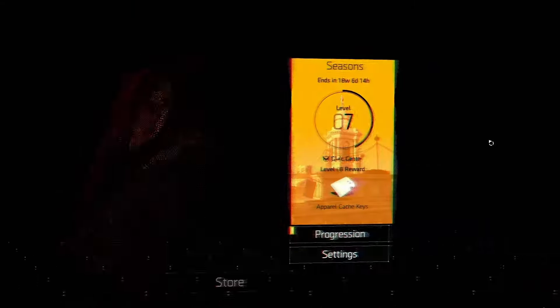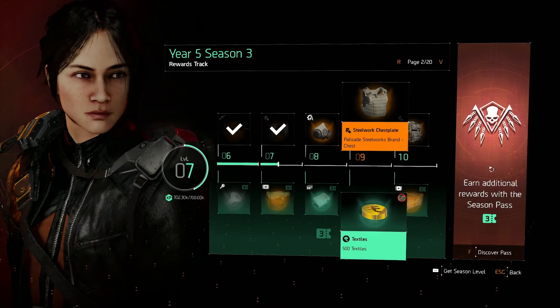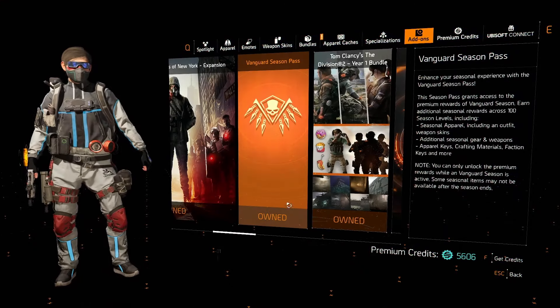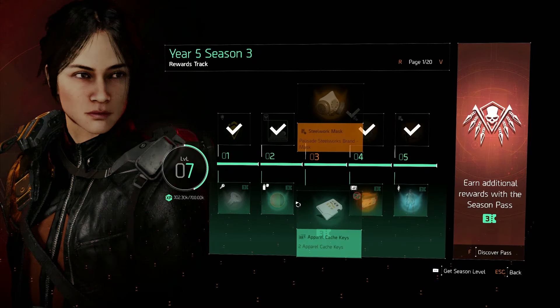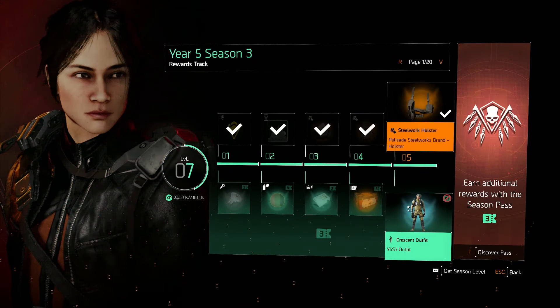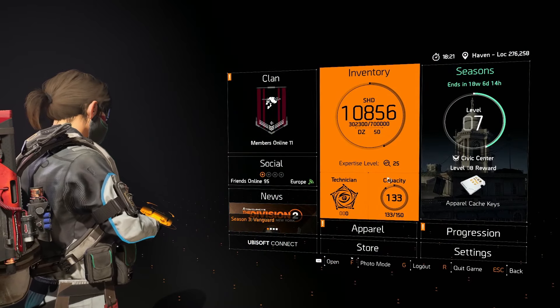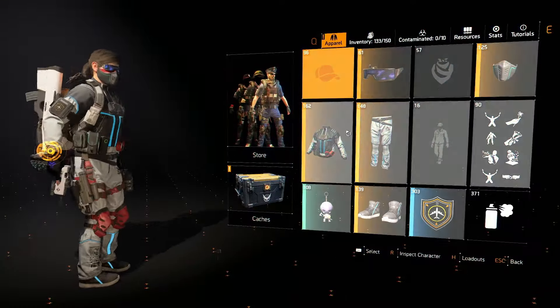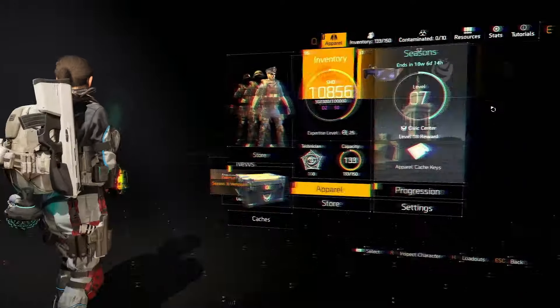It's the same situation right now. I might as well show you in this video as well with the season pass. I own the season pass — you can see that going into the Discover Pass — but it says I own it and for some reason it's just taking forever. Nothing's ticking at the bottom, which is a little bit gutting, because I should have the Crescent outfit as well that I wanted to check out but can't yet. Like everybody else I'll just have to wait a few hours for it to finally catch up.